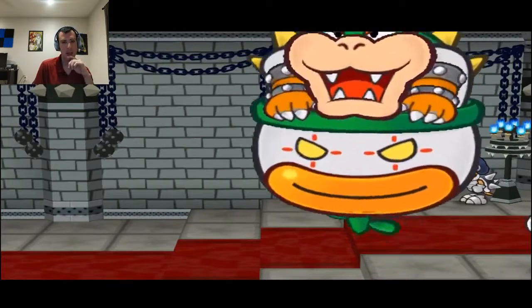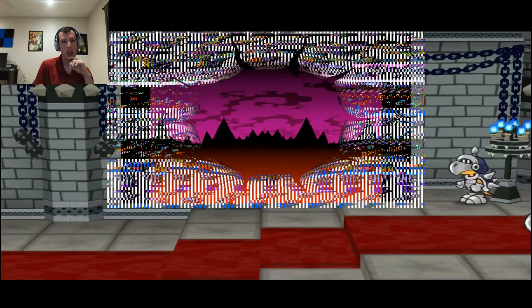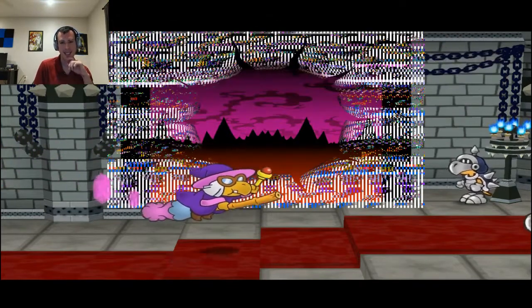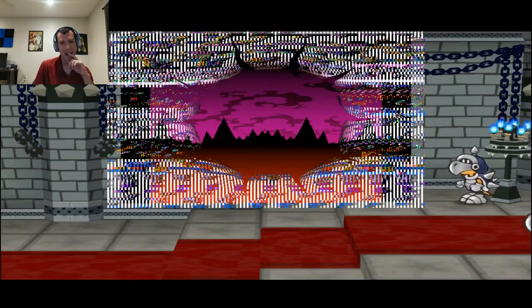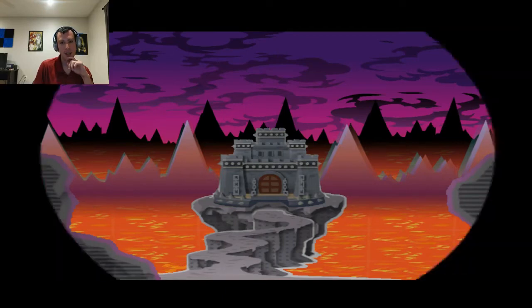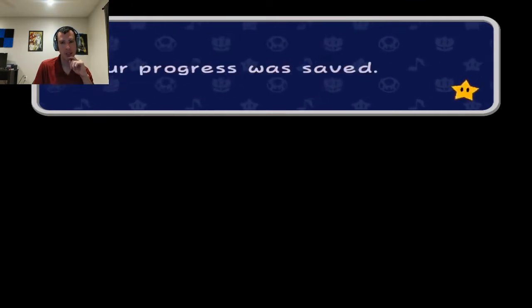I can save, and then I get dropped back into controlling Mario. Oh, that's not correct — it's not supposed to look like that. Huh. I haven't seen that happen in Dolphin, that's strange. I might have to build a newer version of it and see if it still does that. It might be because of the high-res textures, I'm not too sure. Whatever.